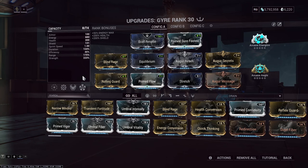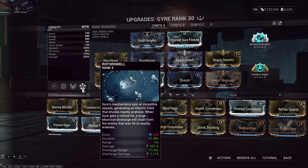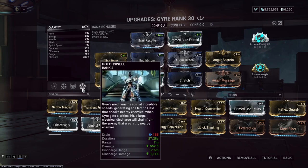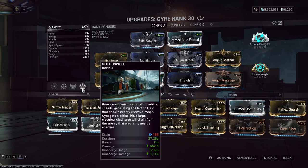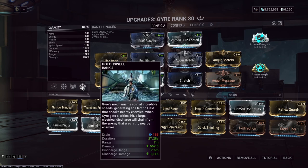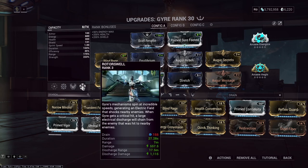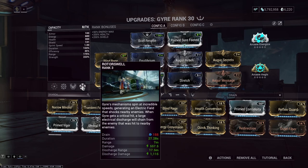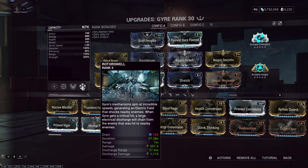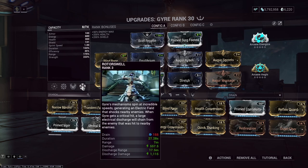One of the issues Gyre has is unless you are running an obscene amount of casting speed, it's really not possible to Shield Gate with Rotor Swell — it's way too expensive of an ability. And even with Natural Talent and Matarii, it's just not something you want to spam all the time, because this is a duration-based ability. It's got decent range. Discharge range is pretty good, and the electric procs from this will trigger electric procs on stuff that the lightning bolt proc from.